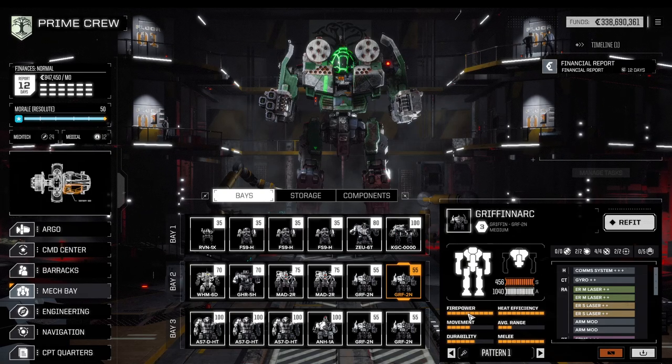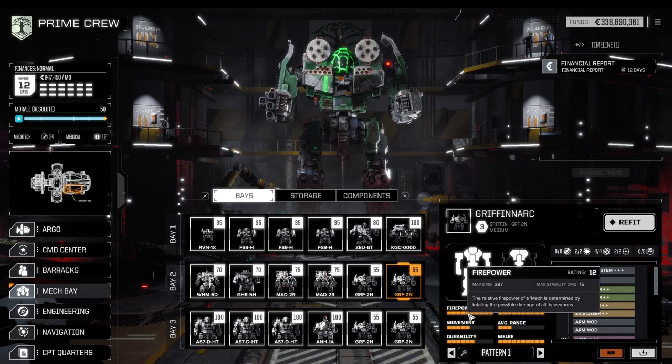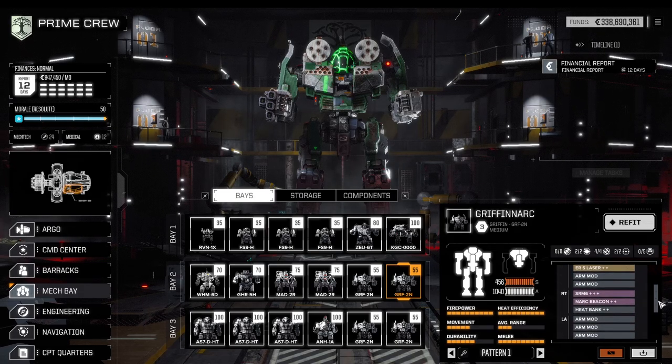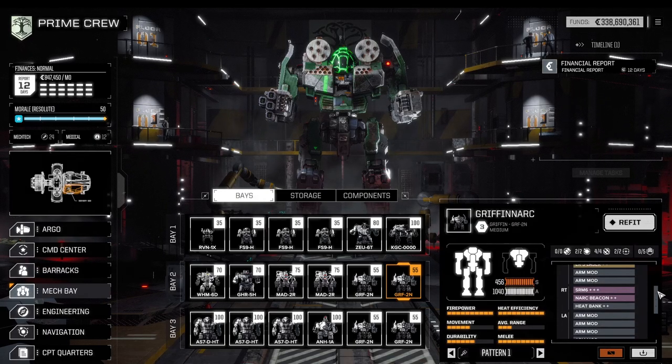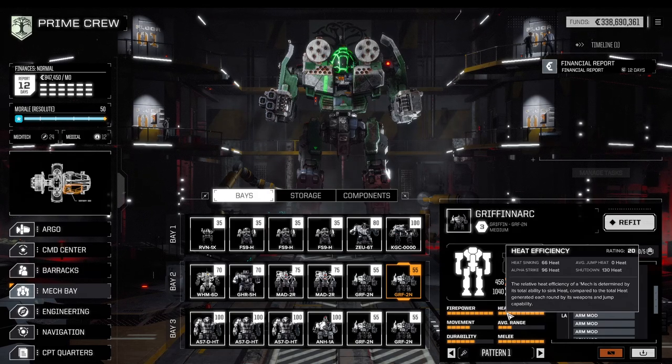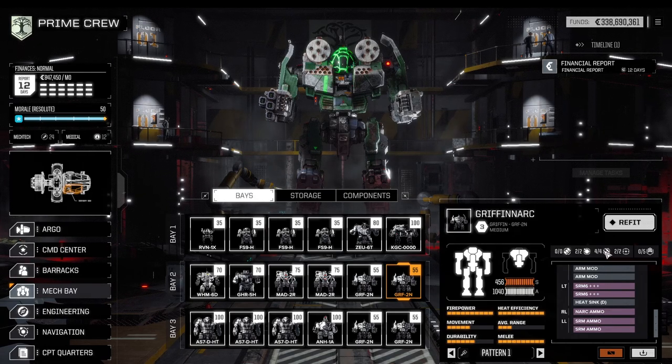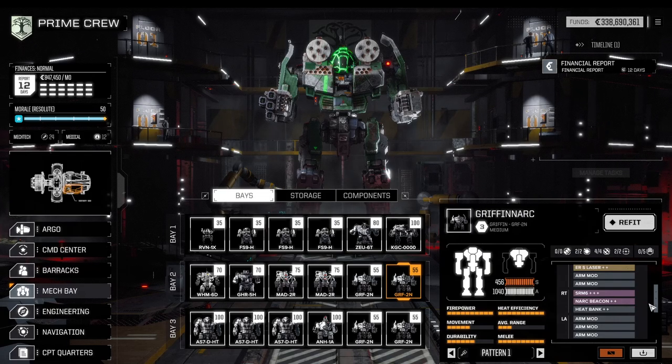The NARC Griffin is the other support mech — its firepower is a little bit higher, nearing the 400 mark. It has a very similar setup but trades the SRM 2+++ for a NARC beacon and loads a few more SRM missiles overall, making it more of a missile carrier. That leads to slightly higher heat, but if you take away the small lasers the heat differential is only 10, so this mech can still work. Since each Griffin has four missile hard points, I decided to put the NARC beacon here — typically you'll need two NARCs in order to get an entrenched assault mech down.